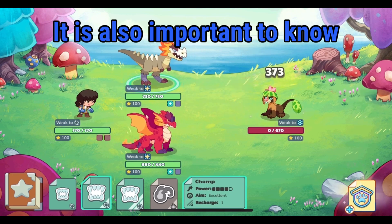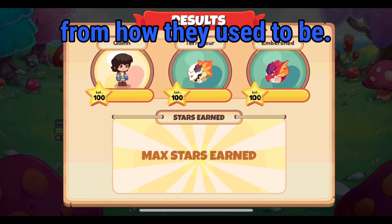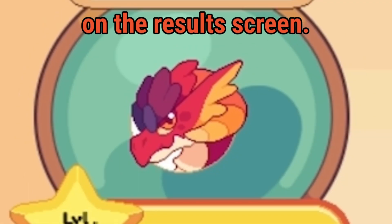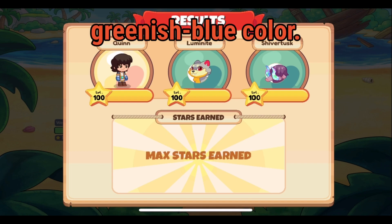It is also important to know that most spells are completely different from how they used to be. You can tell that a pet is physical by seeing this background on the results screen — it is a dark greenish blue color.